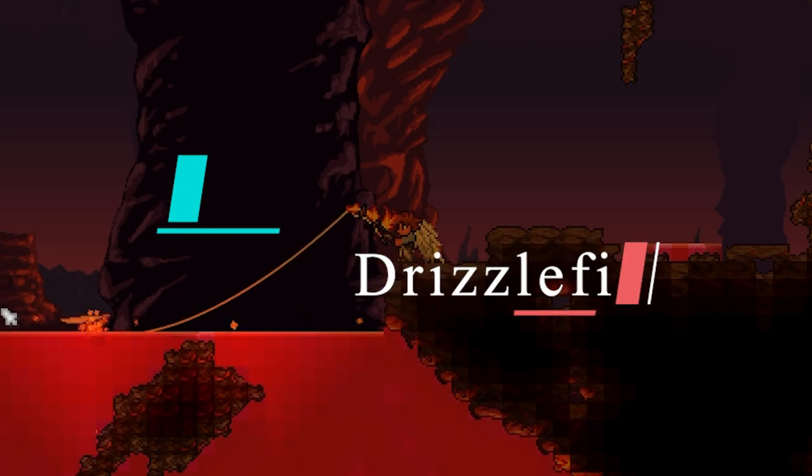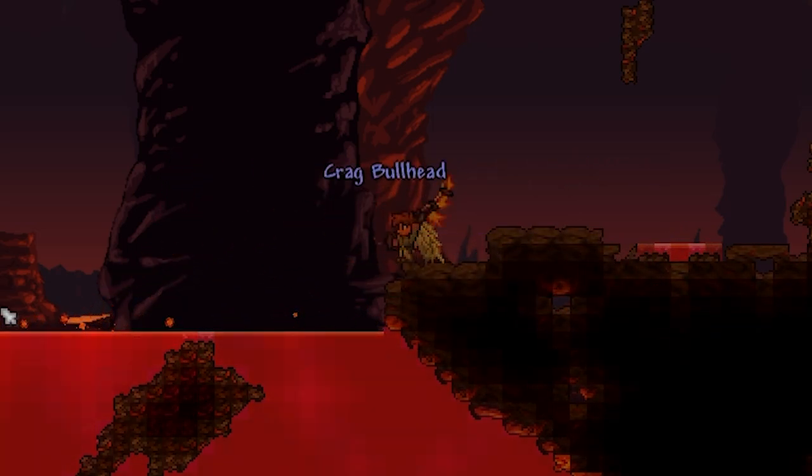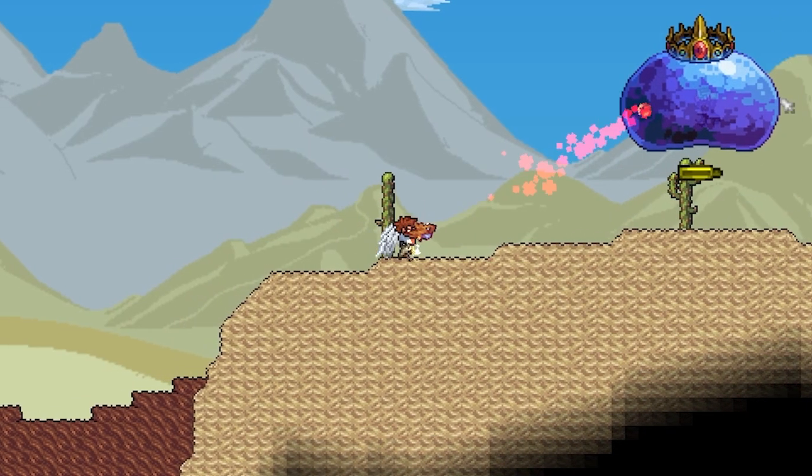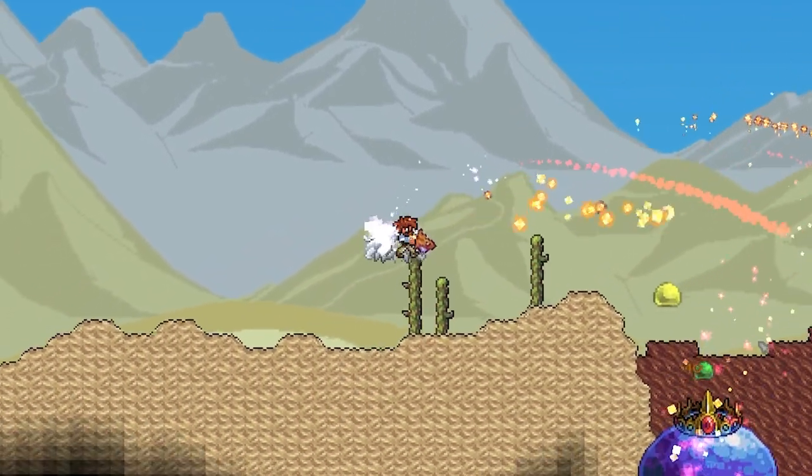The next weapon is the Dragoon Drizzlefish. This weapon can be fished up from the Brimstone Crags biome within the lava, so you need a fishing rod that can fish in lava. This weapon is a flamethrower, and it has two different types of firing.